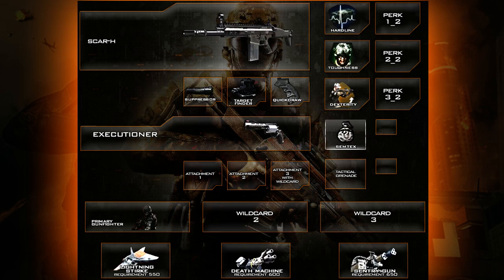Next is the Quickdraw. Now this was a perk in Modern Warfare 3 but it's now an attachment — all your weapon-affecting perks are now attachments. This is just going to help you aim down sights faster, so you can aim down sights with your Target Finder and Suppressor. It's going to be insanely easy to get a lot of kills really quickly and to take advantage of players not knowing exactly what they're doing.